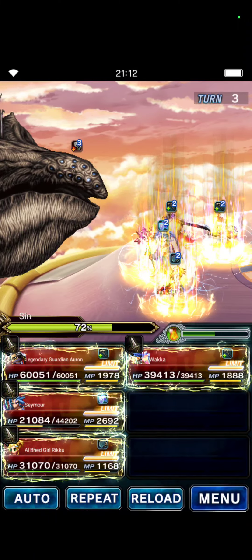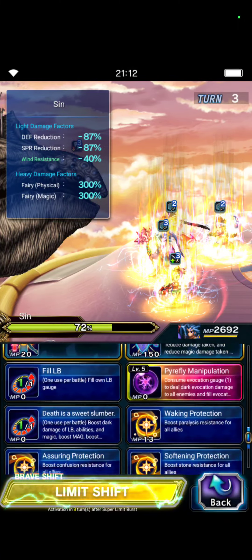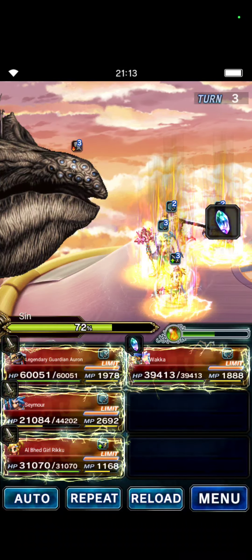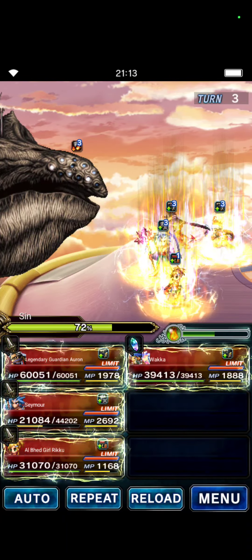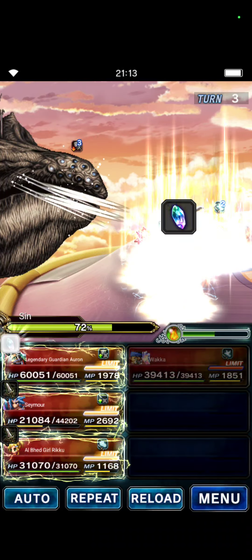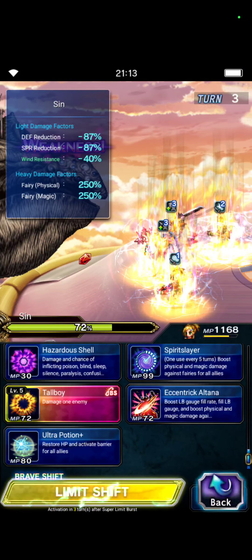Let's Guard with Seymour because this is an unresistible attack, so guard for better mitigation. We got SLBs ready, but we are able to ignore them to do a Turn 5 clear. We will need 10,000 Needles because it will now be an AoE two-hit attack — we'll await the first hit and guts through the second attack.